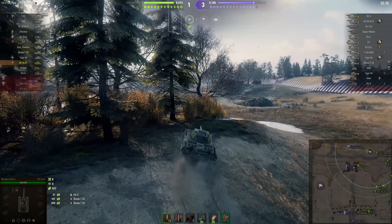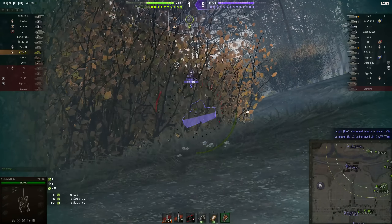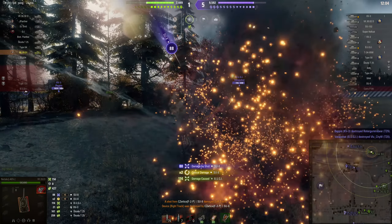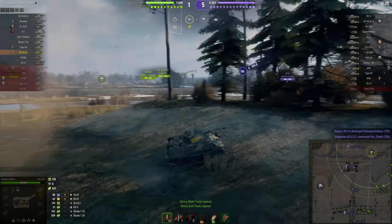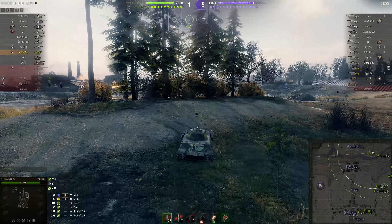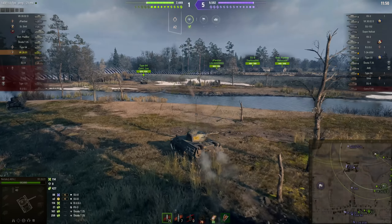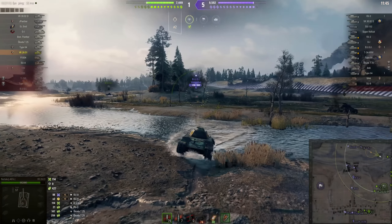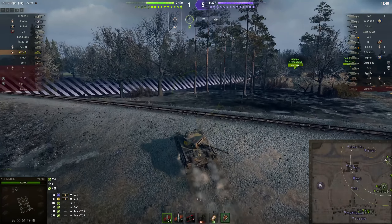It does have the G model turret from the Panzer 4H, and that is the turret this machine was supposed to have. The differences are that this turret doesn't have the side skirts that the same turret on the Panzer 4H has. Also, this exact same turret has 340 metres of view range on the Panzer 4H and 360 metres of view range here on the VK2801 — why, I don't know. Better optics, I suppose.